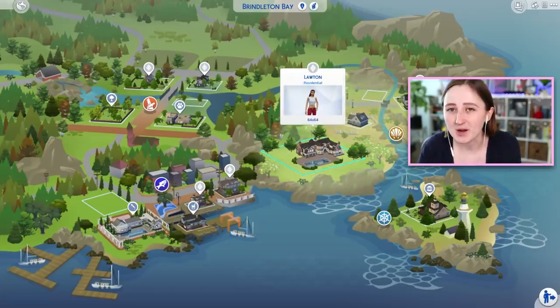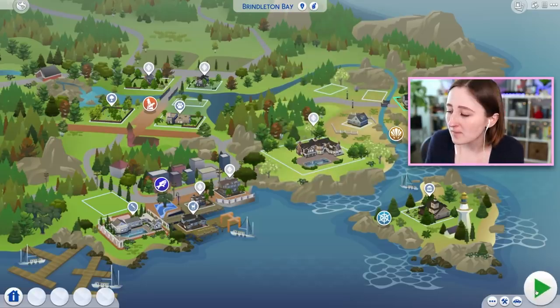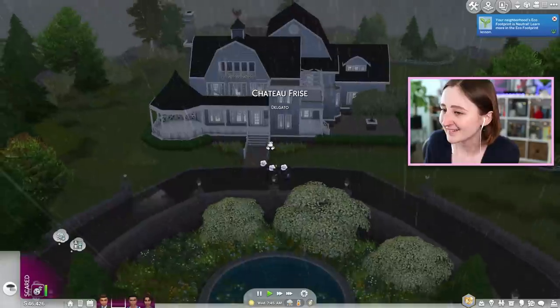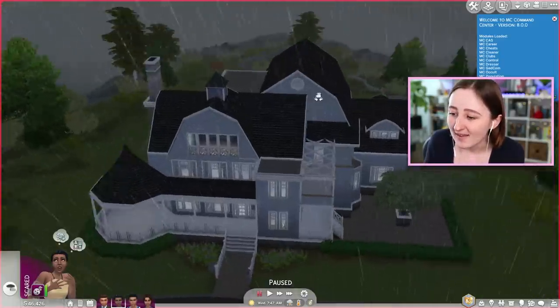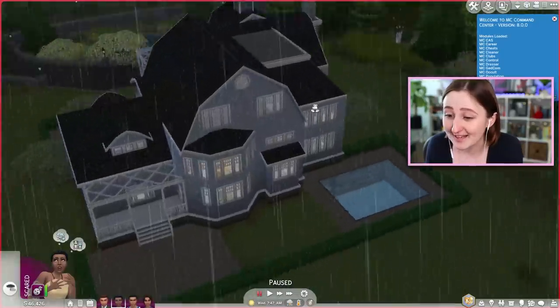This Cape Cod sort of style is one of my favorite styles of houses in real life, so there's a lot of potential here. But the Delgado family's house in particular — I don't know how to say this. It's, um, a lot. It's a lot.